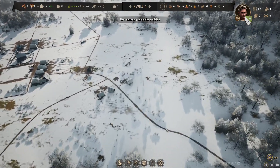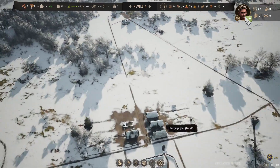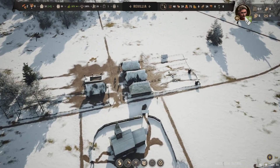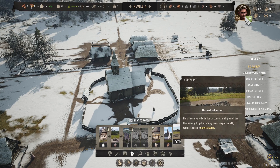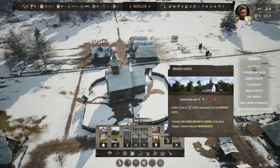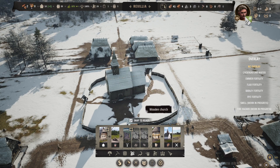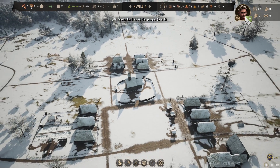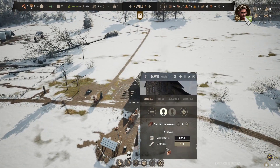They're going to start getting to work. We're going to leave the priority and let them build this house first — I'd rather have people moving in. We have no extra homes. I'm curious about the graveyard — we can build a corpse pit? That doesn't sound very nice. It provides hallowed ground for burial of the dead — so they just bury within the church walls. Another plot just finished — we have an extra home for someone to move in.